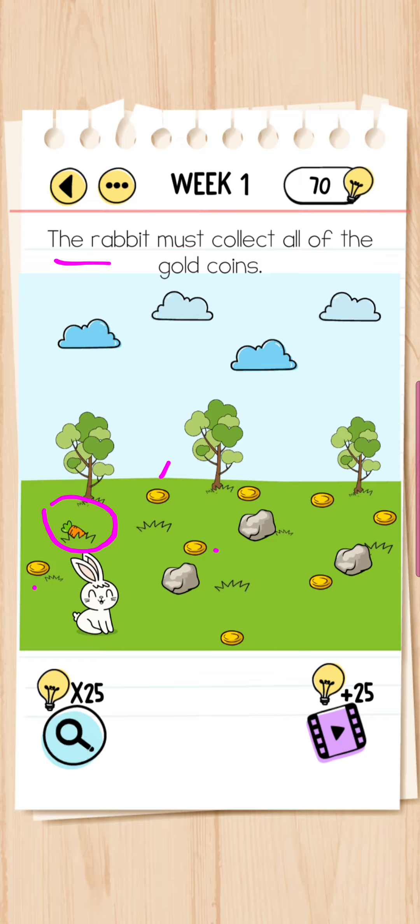There's a carrot, and the rabbit loves carrot. So what you need to do is take out the carrot and tempt the rabbit.